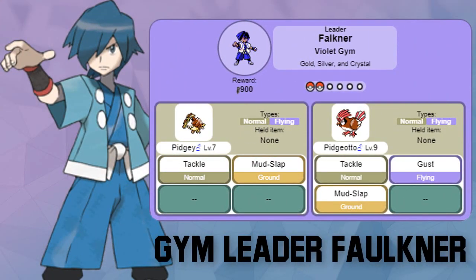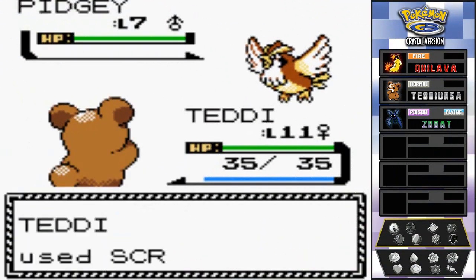We're continuing this part right here. Faulkner has two Pokémon: a Pidgey at level 7 and a Pidgeotto at level 9 - both flying and normal type. Pidgey knows Tackle and Mud Slap; Pidgeotto knows Tackle, Gust, and Mud Slap. If you have a rock type Pokémon, be aware that Mud Slap is a ground type move and rock types are weak against ground types.